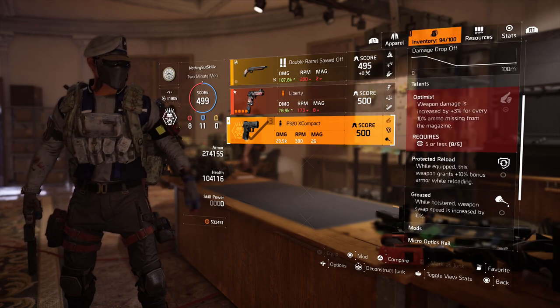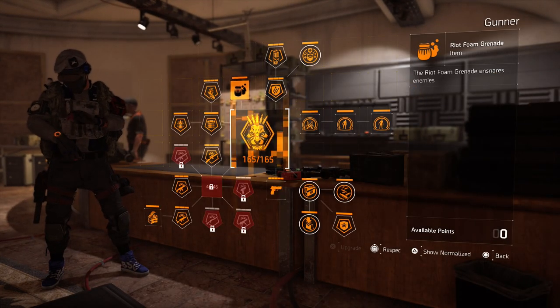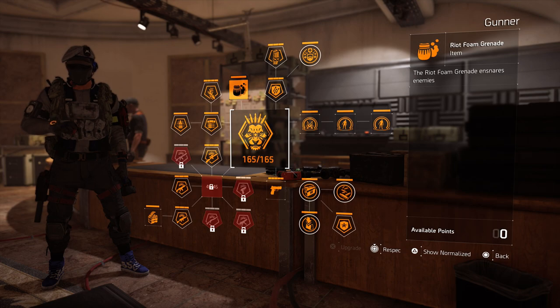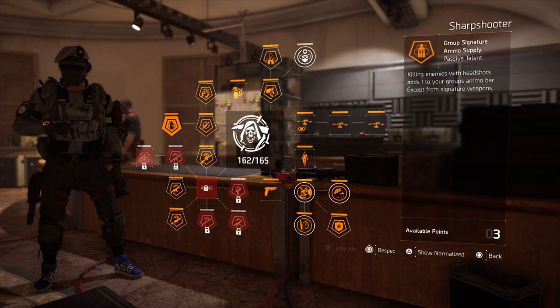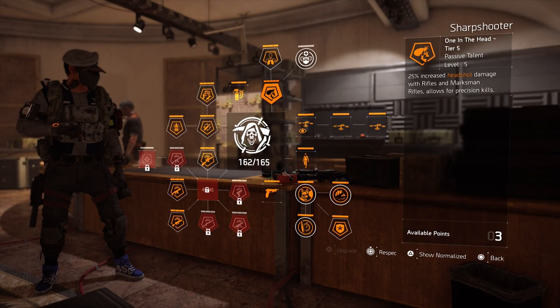So looking at those six main abilities — not even counting the large pouch for the LMG — this Gunner tree, I think, is the number one specialization in the game right now. But if you are using a rifle or marksman rifle, of course you might want to take a look at Sharpshooter, and that's probably going to be the one you're using.